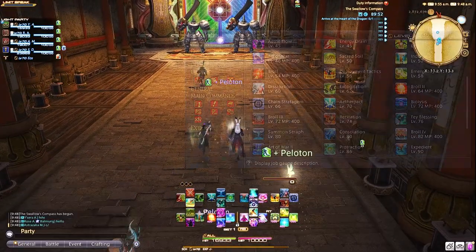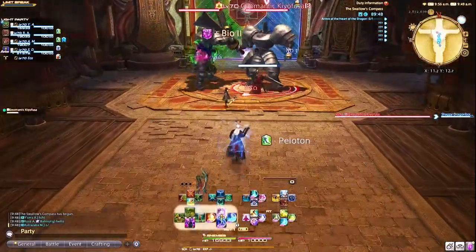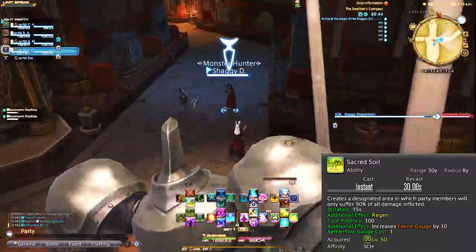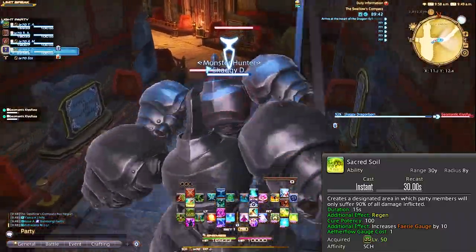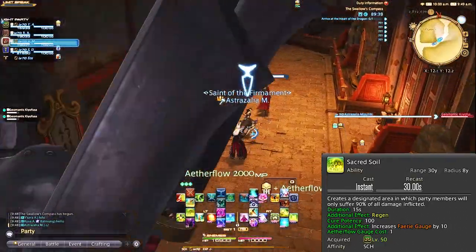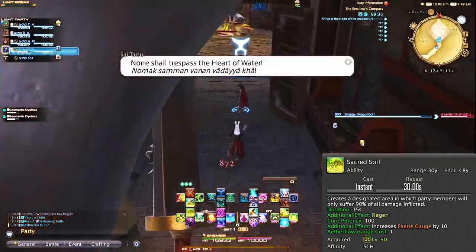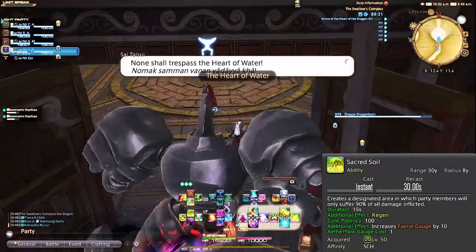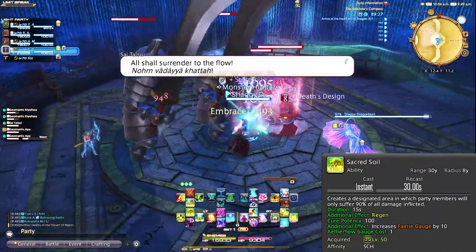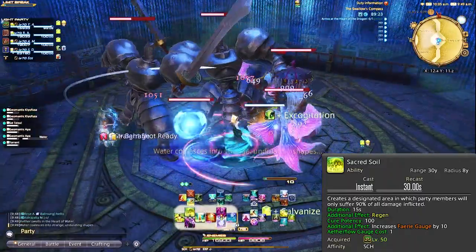Level 50 plus content will change our tank rotation as we get a lot of great abilities later on to make healing tanks a lot easier. Level 50, Sacred Soil — this is my go-to Aetherflow ability and one you should prioritize all the time if you're not in Savage content. This is basically a 10% damage mitigation buff that we want on the tank at all times. It's your bubble ability and later on gets better when a regen gets attached around level 70-ish. When your tank pulls the enemy, you can simply place this down where the tank is for some good damage mitigation.